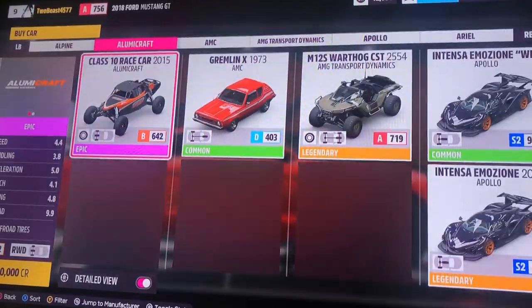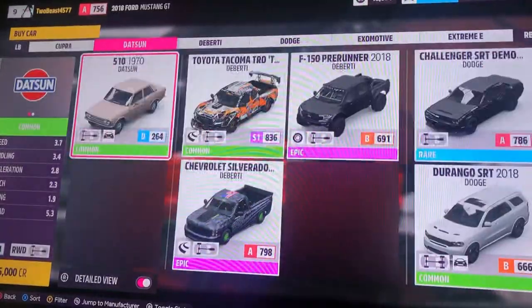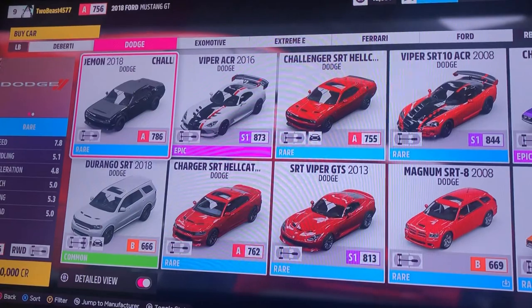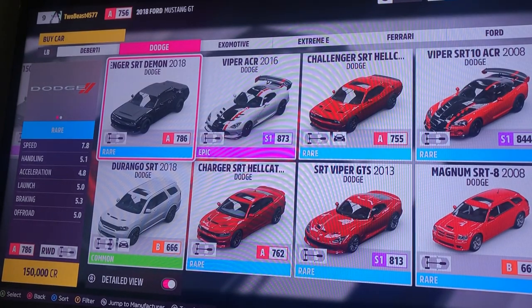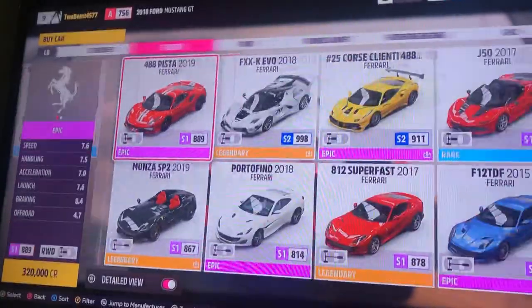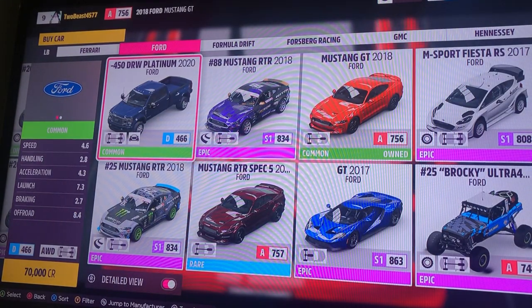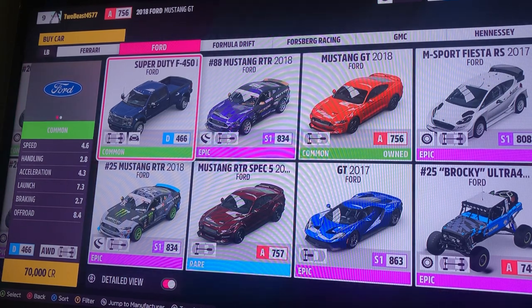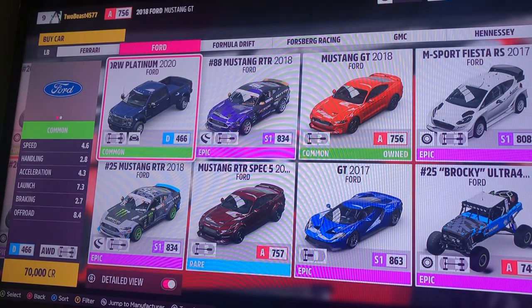Let me show you what I'm going to get next. It's in the Ford section. You see they have Cadillac, Chevrolet... Should I get a Challenger? Right there where it says $150,000 — that's how much it costs. But I'm looking for Ford. The truck I'm going to get as my next car is a Ford Super Duty F450 DRW Platinum 2020. Yeah, that's probably the next car I'm going to get.